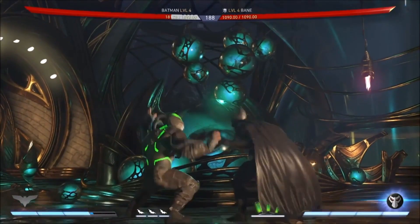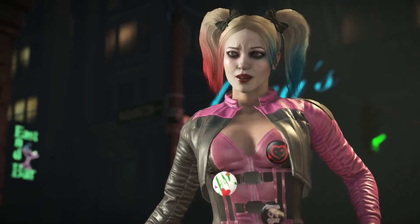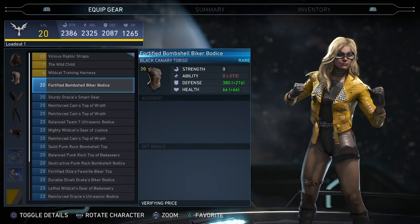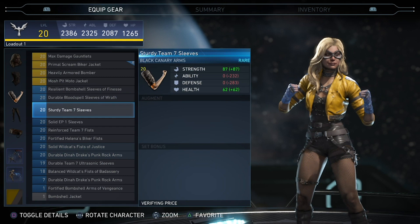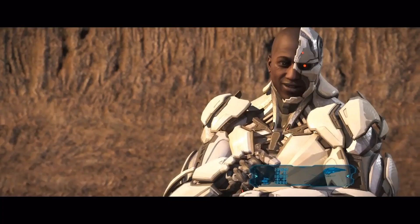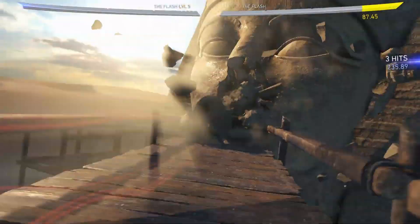Rematch Batman and Bane, break up Black Canary and Green Arrow, or turn BFFs Harley and Ivy against each other. You rewrite the stories — and some of the costumes too. There's a catalogue of gear to mix and match for your ideal hero. Then there's the cinematic campaign that is pretty much getting to fight your way through an amazing DC film. So it's not just co-op brawling with your buddies, but getting to feed them to a dinosaur is pretty enjoyable.